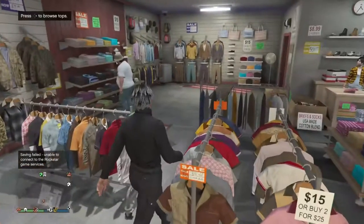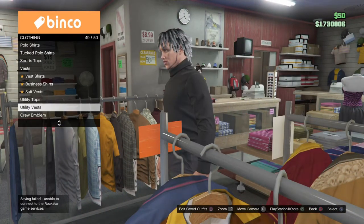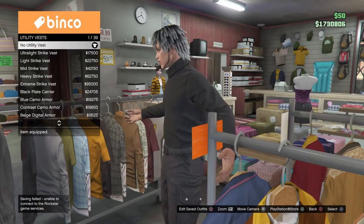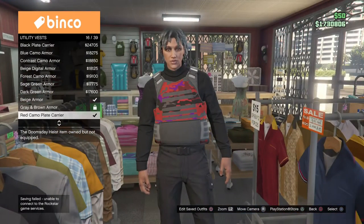Come back over to tops, go down to utility vest — there you go — and go to number 16 out of 39, which is the red camo plate carrier. Acquire that.